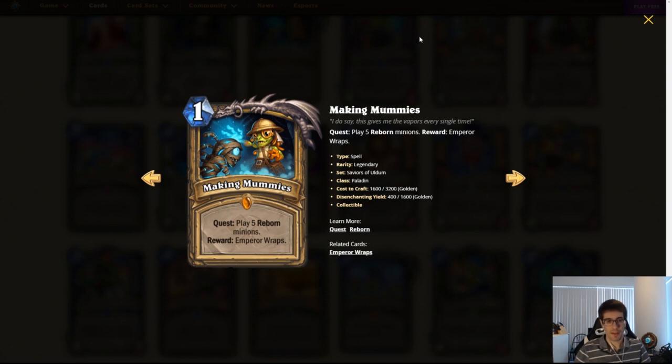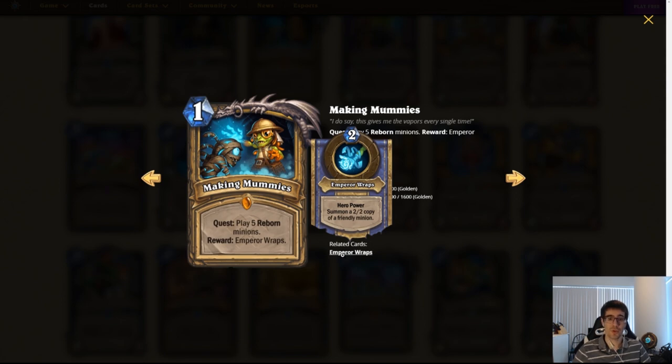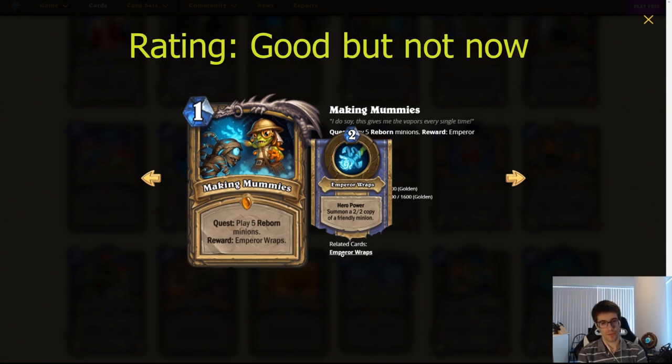The Paladin Quest: play five Reborn minions, and you get Emperor Wraps as the reward — a hero power that summons a 2/2 copy of a friendly minion. It can copy Reborn, Deathrattle, Rush, Charge — whatever — but the copy will be a 2/2. The hero power is powerful, but I don't think Paladin can play a control game plan right now. The only decks we see are Mech Paladin and Holy Wrath. We haven't seen enough support for aggro or control to line up against the other tier one decks. While the effect is powerful, I don't think we have enough support for this deck just yet. There might be more cards revealed in this or future expansions that make it viable, but it also depends on whether the Reborn minions they print are actually good.